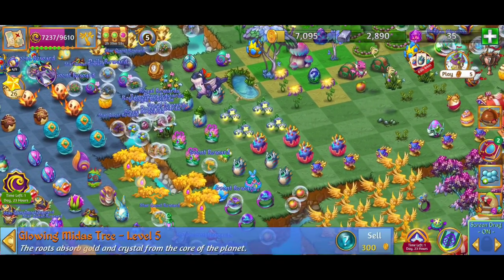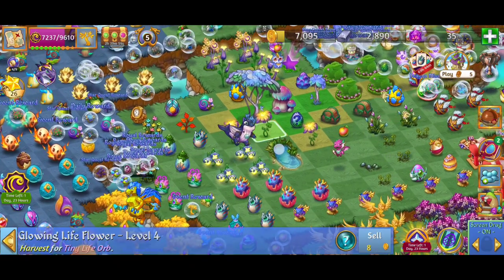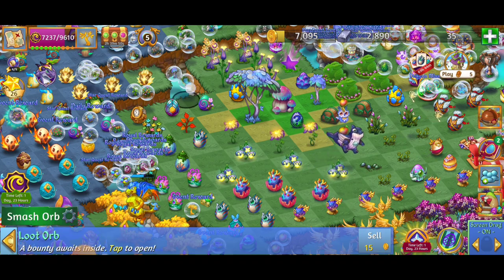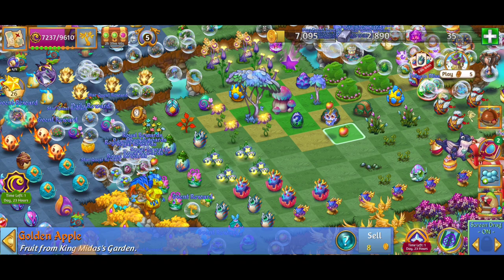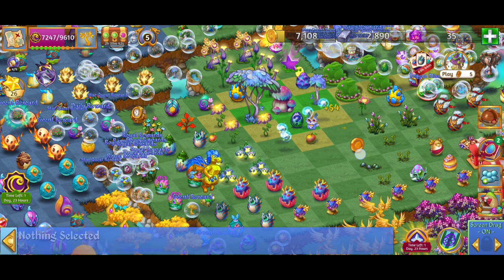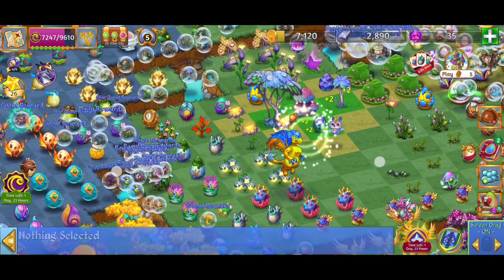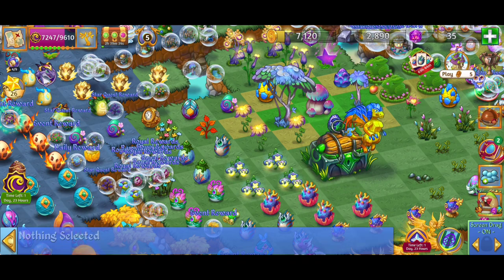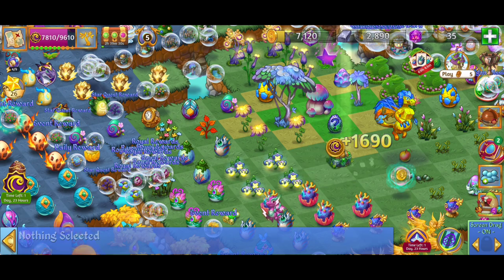I want to bubble the water. There we go — perfect, we bubbled the water. Things are looking good, we got a little bit of space. I'm going to get rid of that apple and open up these little chests here. Not too many points there. But over here — check it out — we've got a level seven giant treasure chest, so this should give us some good points.